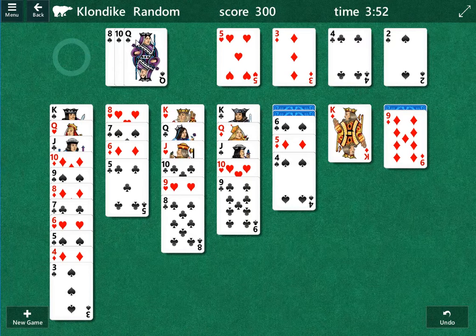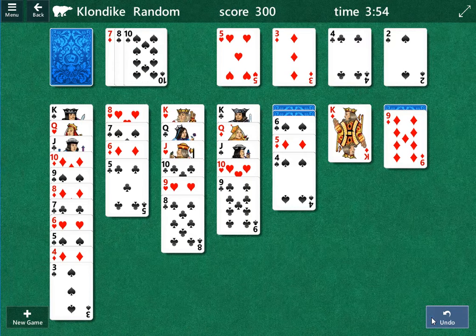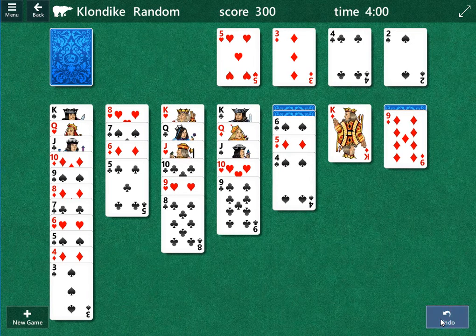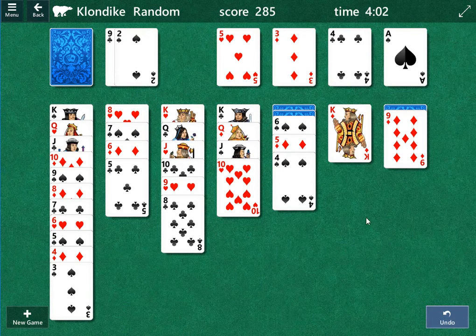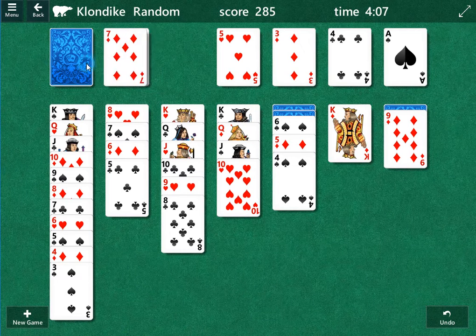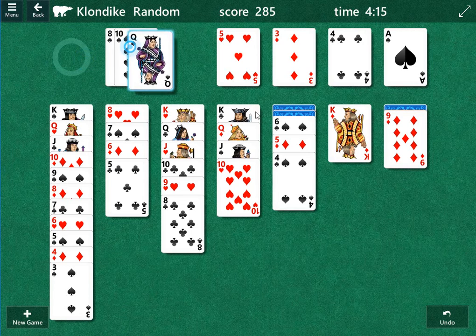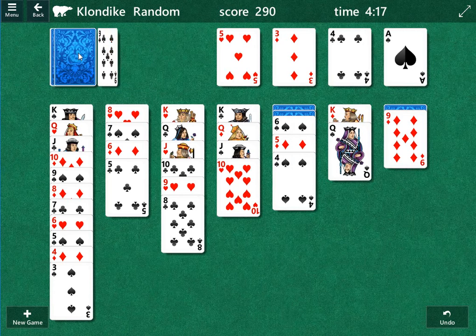That seven of diamonds needs to be pulled. So we're going to undo some moves here. The seven of diamonds needs to be pulled so we can move the six underneath it. So we're going to back up here. I'm going to leave those cards there. The reason why — the next card, when we reset the draw pile, is going to be the seven right here, and we need that card. And then we can play all the other cards that we wanted to as well. So here we go.